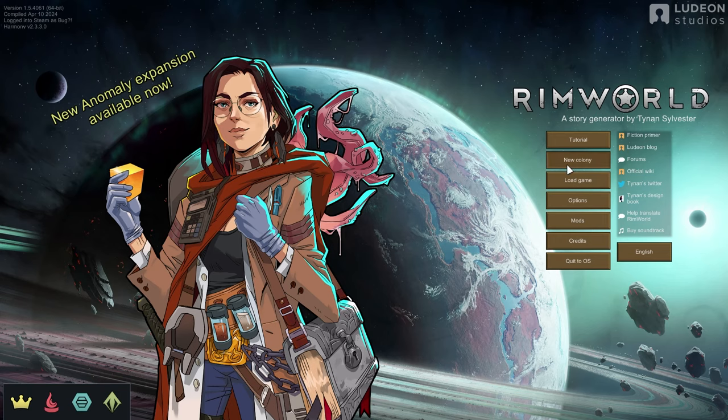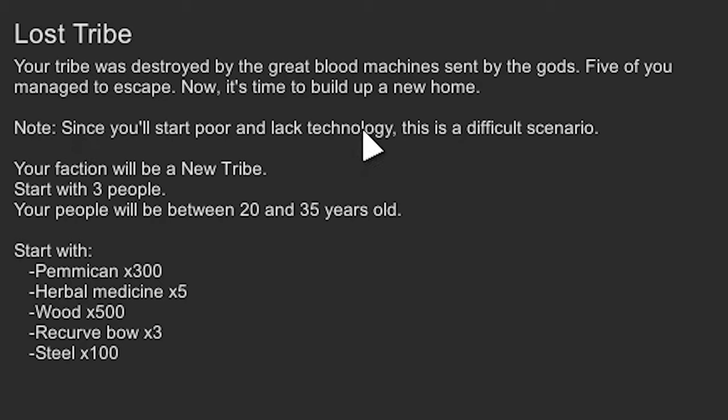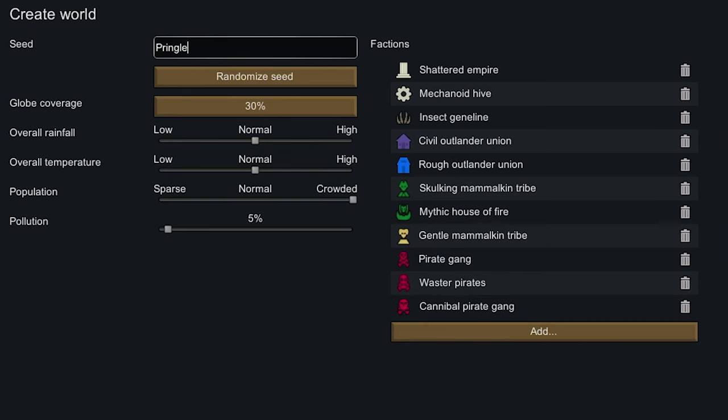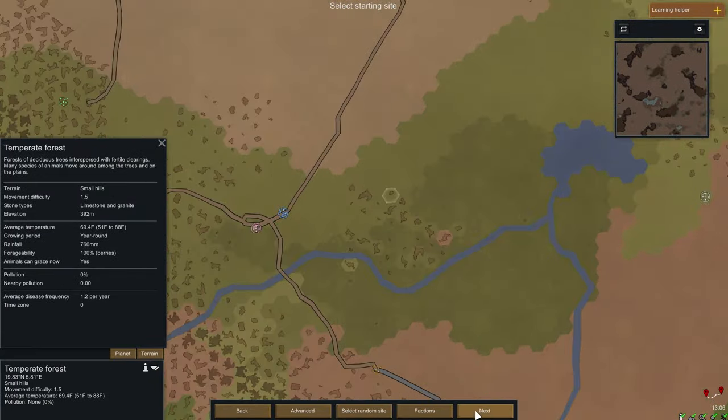New DLC means a new colony. This one will last for multiple videos. Here is my custom start, my chosen difficulty settings, and my world generation settings. Keep in mind I'm using mods which are all listed in the description. Here's what the generated world looks like and this is where I land.